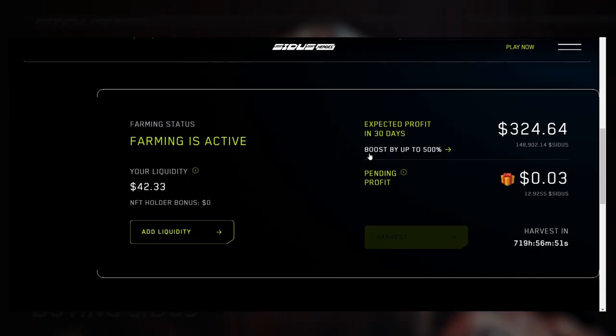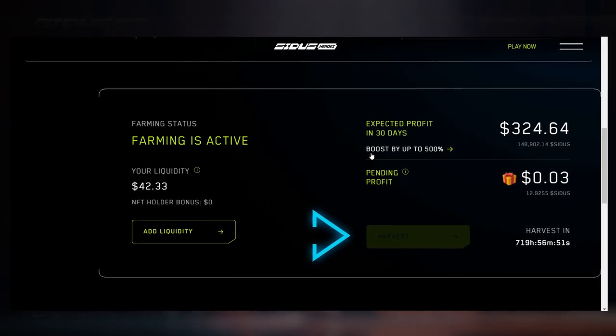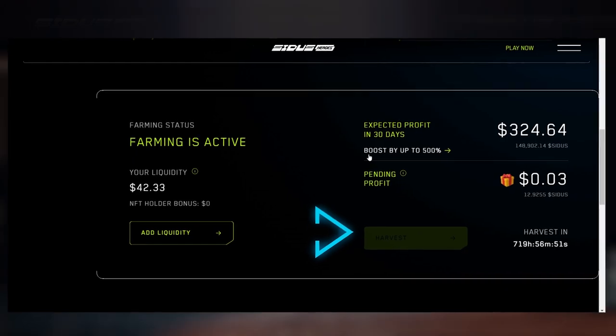So, exciting, isn't it? Get ready to reap some sweet rewards. It's easy — just look for the darkened Harvest button on the same page and wait for it to become active every 30 days. Click on it and the rewards will go straight to your wallet.